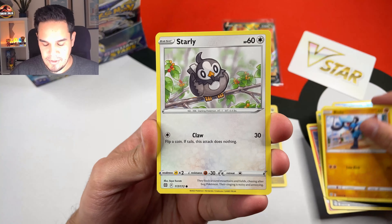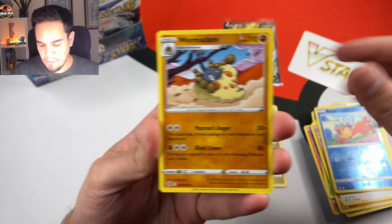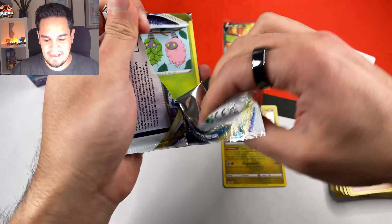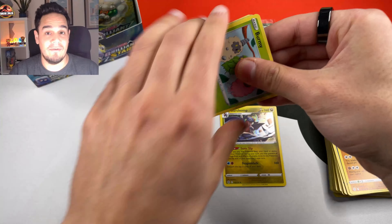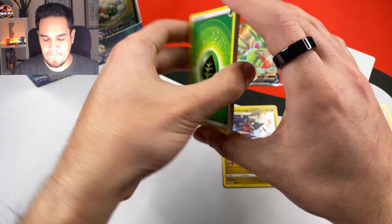There you have the code card. Let me know in the comments down below what you get. And as always, please consider subscribing and leaving a like so we can continue doing these openings. We have a Stereo, Riolu, Starly, Weasel, and a Wormadam non-holographic. I really want to pull a character card - still no luck.